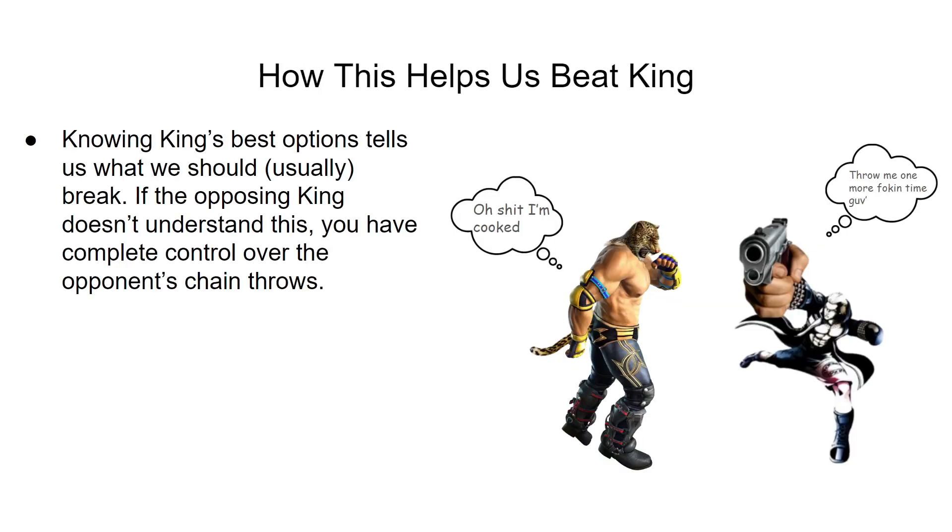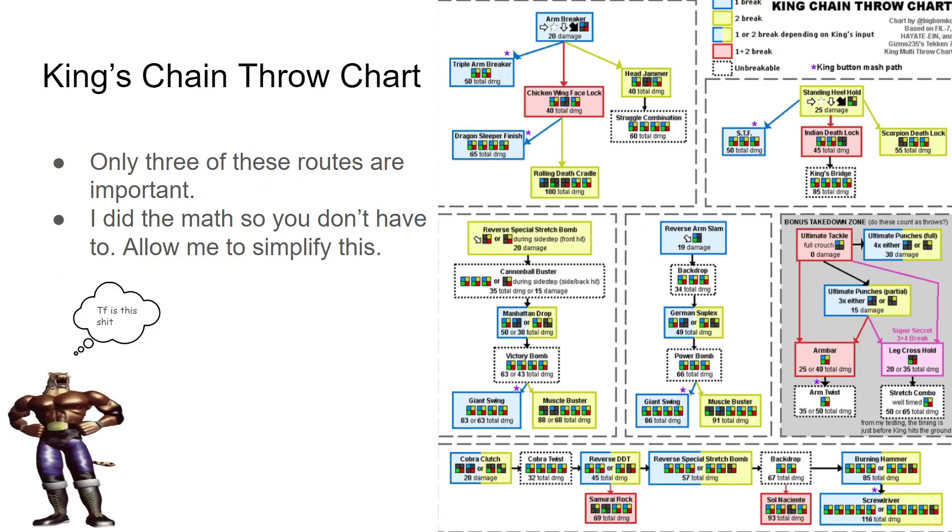How this helps us beat King is that we now know what options we need to tech. Knowing King's best options tells us what we should break. If the opposing King doesn't understand this, you have complete control over their chain throws. And even if the King does understand this, the defender always has the most influence as to how the chain throw will end — you determine it entirely. The King has to operate within your limits. This is King's chain throw chart, which I found in a YouTube video by Majin Obama — link will be in the description. All this looks very complicated, but only three of these routes are important anyway.